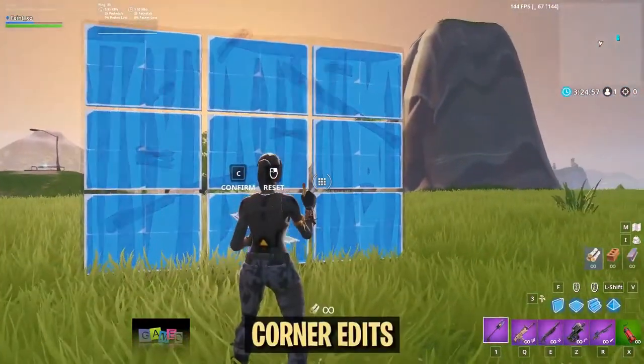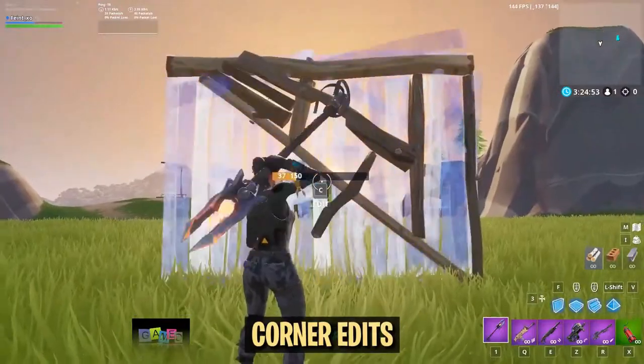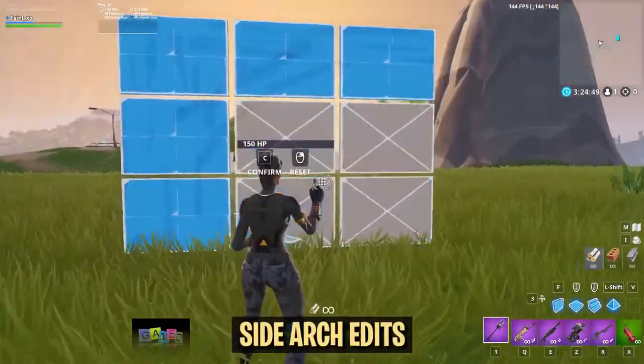Once you master the movements, the next step is finding the shortest possible path to hit each square. Here is our take on the fastest edit path for some of the most commonly used edits in the game.